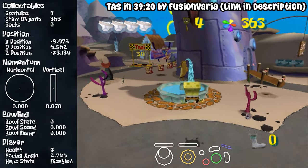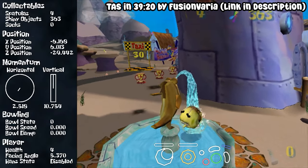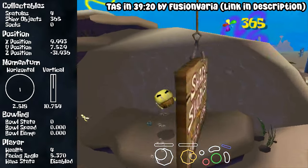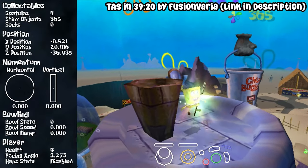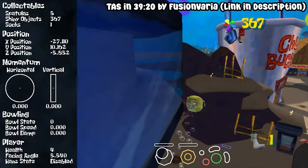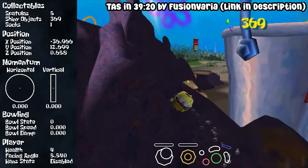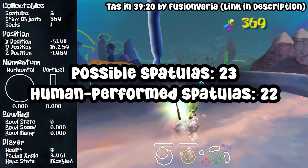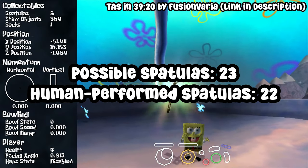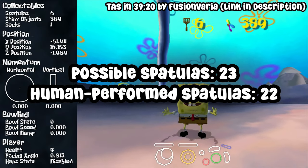And actually, if we look at this TAS video, we can see that the spatula on top of Shady Shoals is almost collected jumpless — we just need to be able to skip the jumps to get on top of this fountain to set up the damage boost storage. And the spatula on top of the Chum Bucket is actually collected jumpless. So that brings the known possible jumpless spatulas to 23, but I wasn't able to pull off this trick myself, so we're still going to call it 22 for the human jumpless challenge.